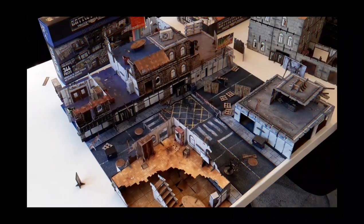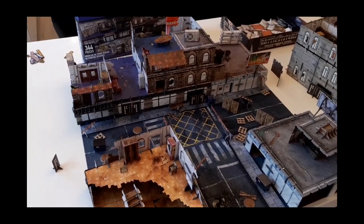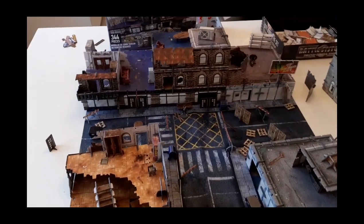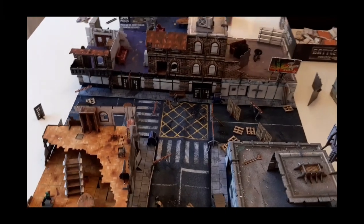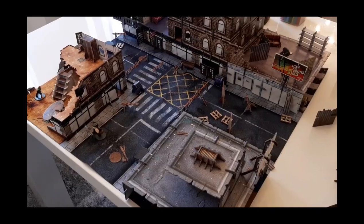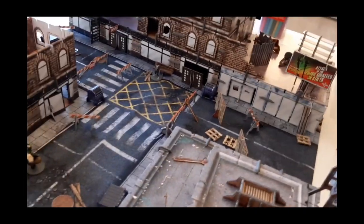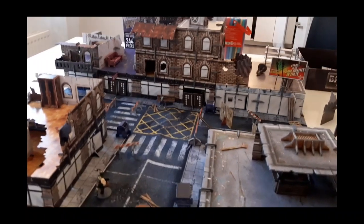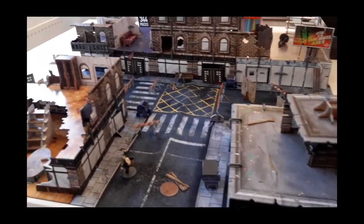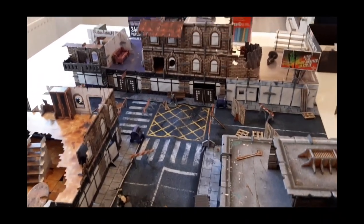So what do we have here? Well, this is a terrain piece from Battle Systems and it's called the City Block Core Set. What you see here is almost only things from the Core Set — I got a few extra terrain pieces, but that's about it. The buildings, the things in here, the stairs, everything — this is in the Core Set.